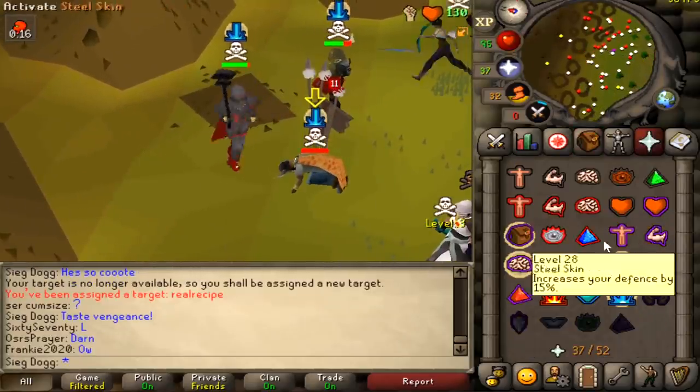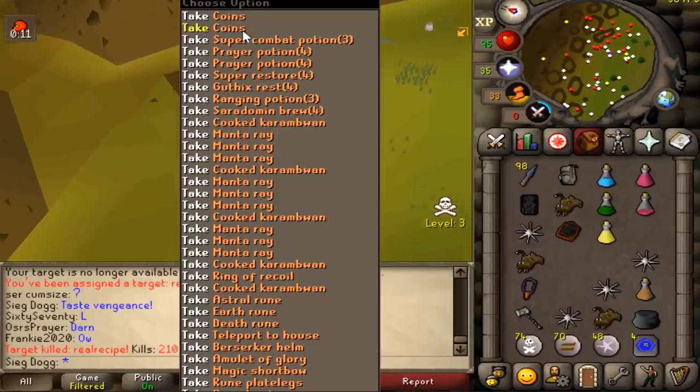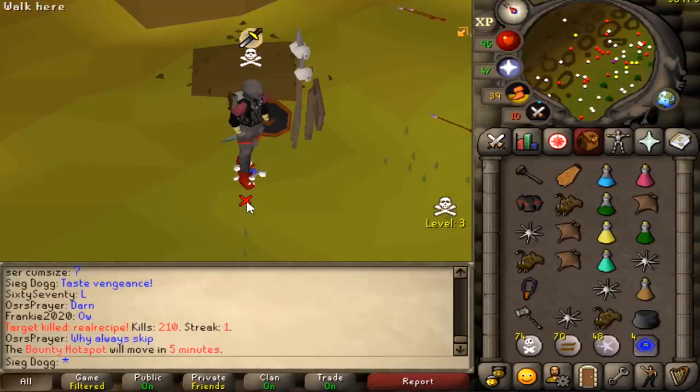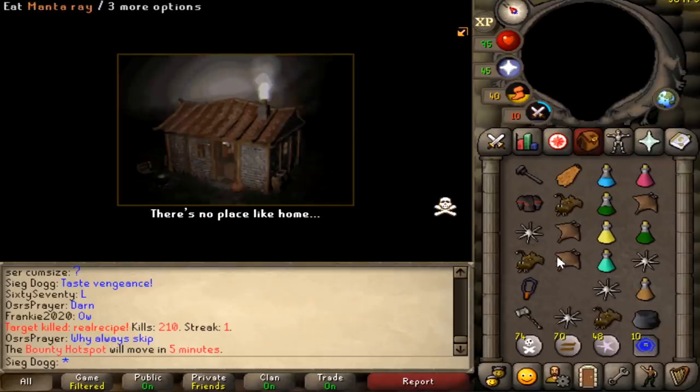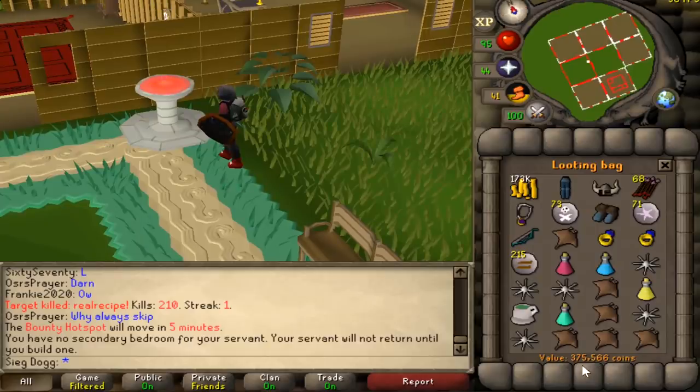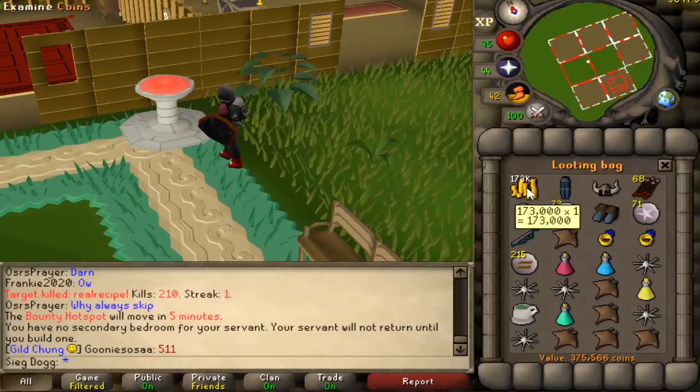51 — beautiful KO! We've got two sets of coins, hopefully a VLS — that'd be a dream. It feels so weird PKing with a looting bag; whenever I spam-click the loot and things don't go into my inventory I get fully confused. Loot is 375k. He did not forget to protect item.